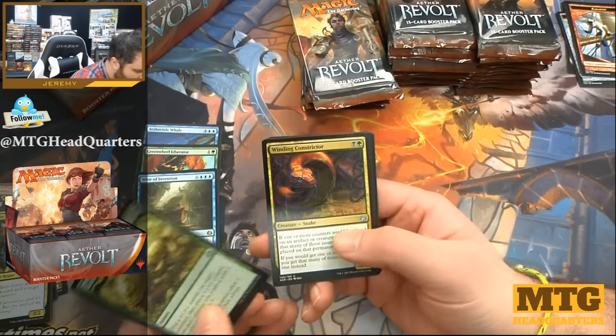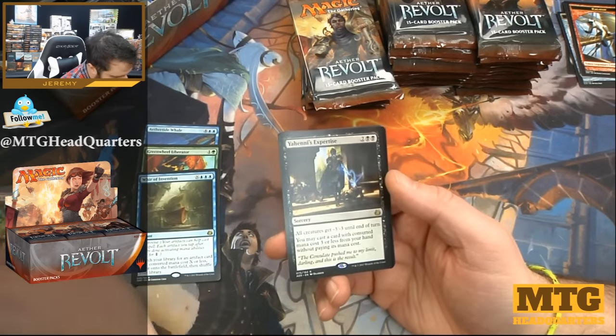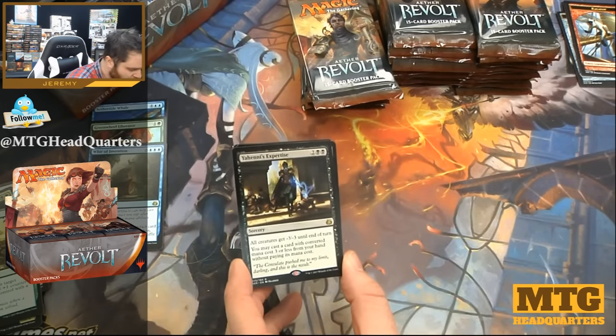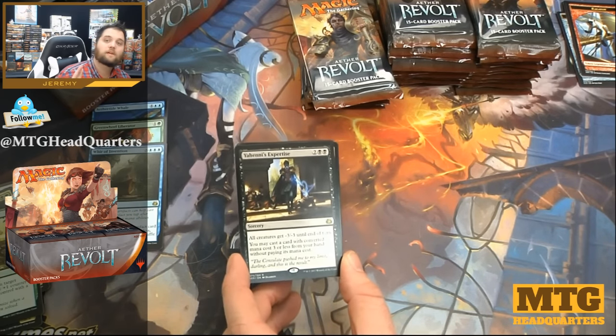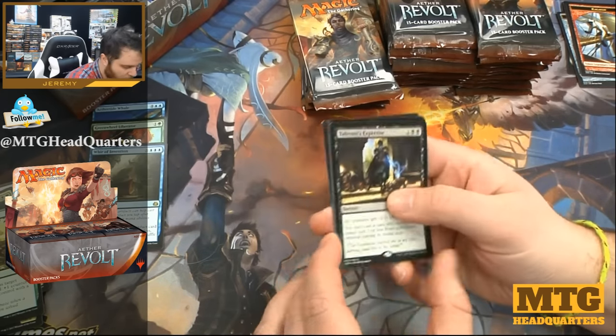Lifecrafter's Gift, Winding Constrictor, Lifecraft Awakening, and we have Yahenni's Expertise — four mana, all creatures get minus three minus three till end of turn. You may cast a card with a converted mana cost of three or less from your hand without paying the mana cost. Again, value value value — early board wipe plus you could lay another creature down.